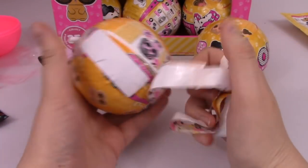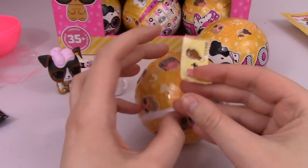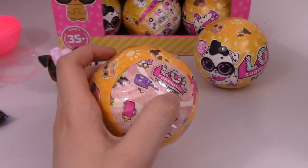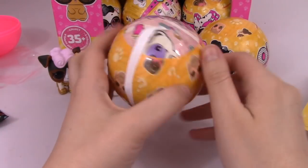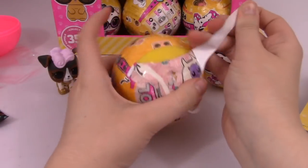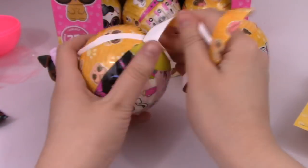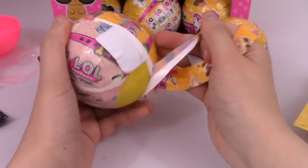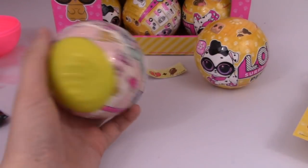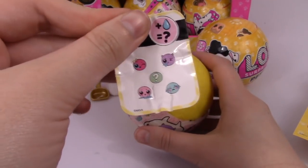I still think I have some Wave 1 series to open. I don't remember ever getting Midnight Pup and I bought a full case, so she would have to be in there. I'm trying to think if there are any other ones I don't remember getting. Ooh, I want Baby Dog! Oh, it could be Feeder Club because it says 'Break a Leg.' Baby Dog, baby dog — cute! Who is Baby Dog supposed to be?